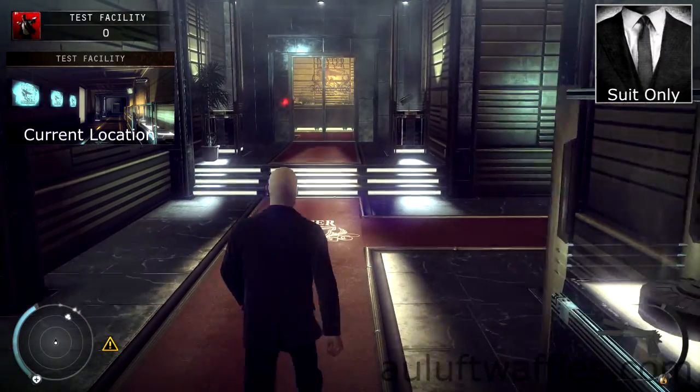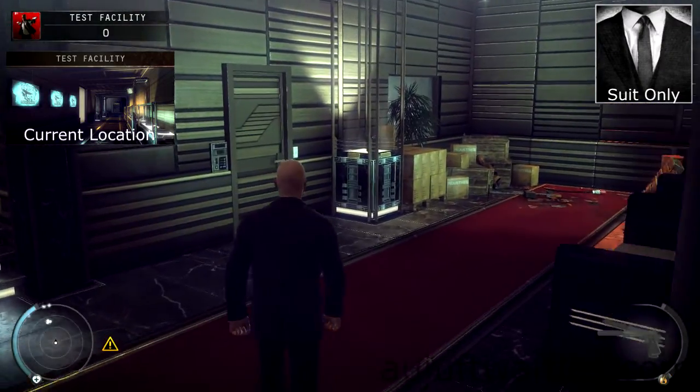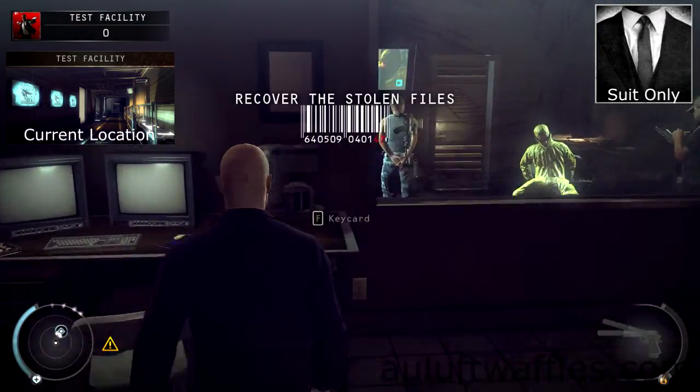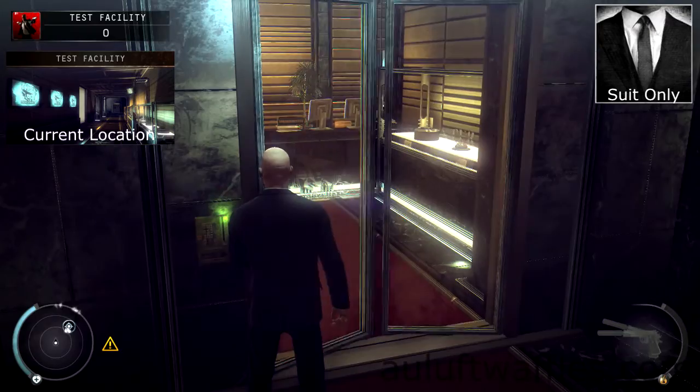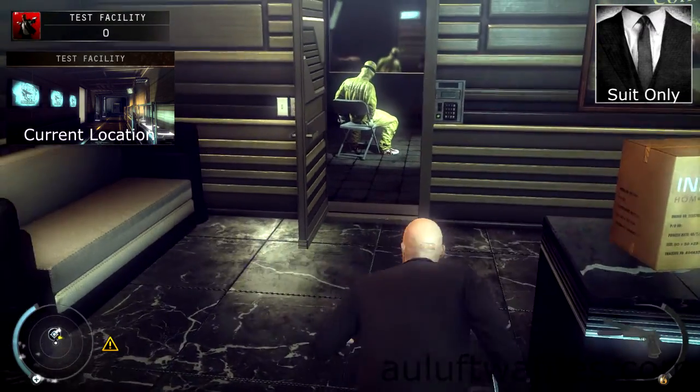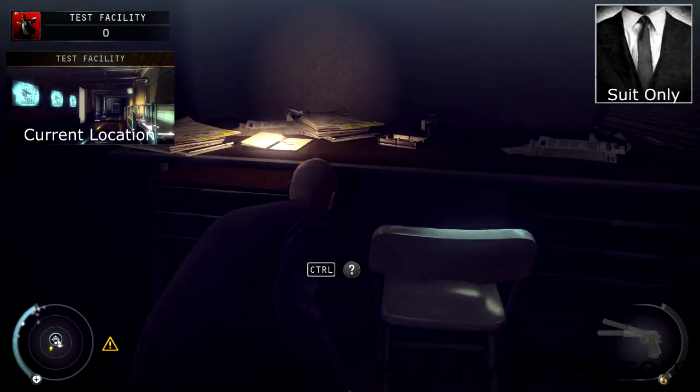For the Suit Only challenge, you are required to complete Death Factory without using disguises. Load into the test facility on normal difficulty. Get the keycard to go into the locked area and activate the alarm. Once the guard has come out of the interrogation room, go inside and retrieve the stolen file.